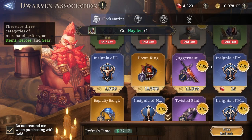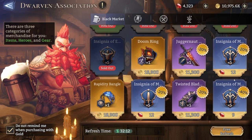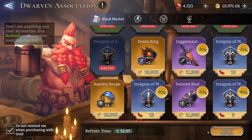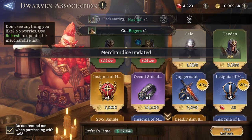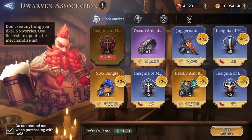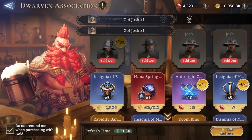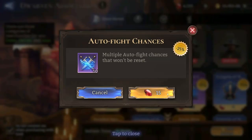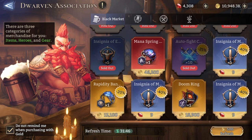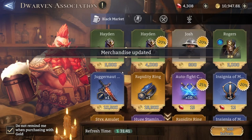Buy every single fodder hero with gold, then buy any insignias you can with gold — the other two with diamonds, we do not buy insignias with diamonds. Use the free refresh again. Buy the fodder hero, the insignia with gold. Use the free refresh again. Buy the fodder again, the Aurify chances if discounted for diamonds, and the insignia with gold. Then refresh again — the refresh button now costs 500 gold. Do it, it's way worth it. Buy the Aurify chances and the huge stamina potion if it appears discounted — that's amazing.